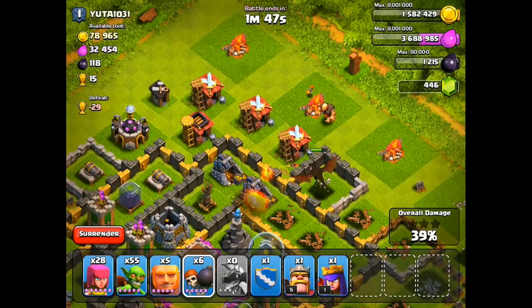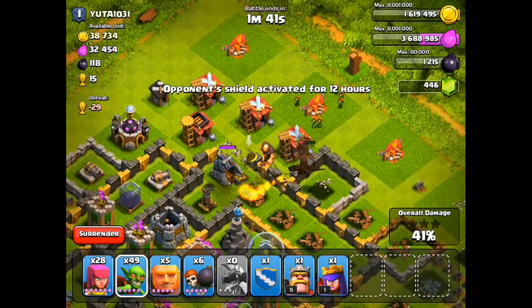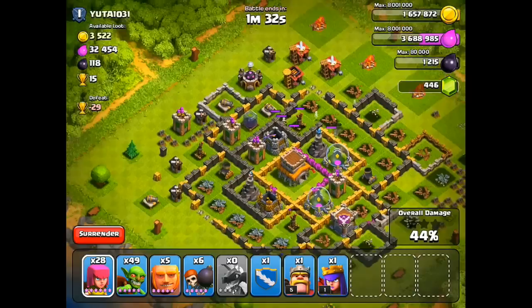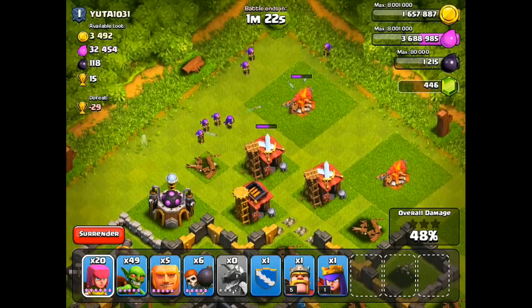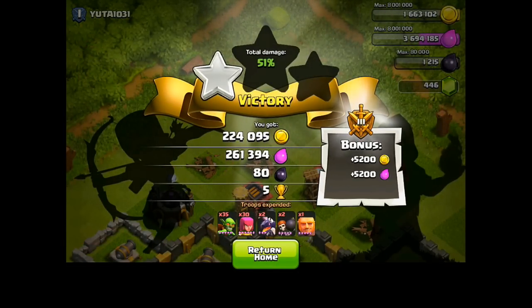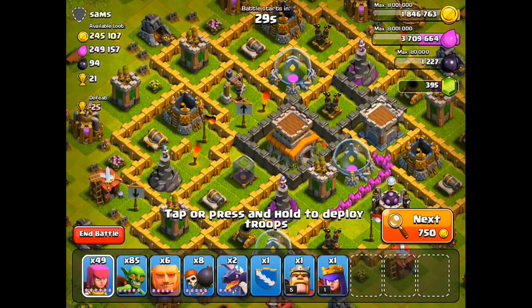We're at 37% on this base using the lazy farming strategy, with 100,000 resources left. I'm going to break through right here and drop some more goblins to help with this last gold mine. My dragon actually gets shot down right there, so that was a good call. Then for step four I drop some archers on buildings up here — generally barracks and builder's huts since they have the least hit points, along with the lab, spell factory, and army camp. We ended up with almost 500,000 resources, 80 dark elixir, and 5 trophies — definitely a great raid.